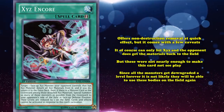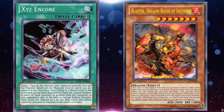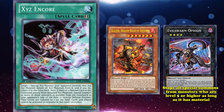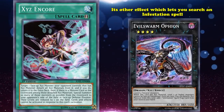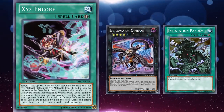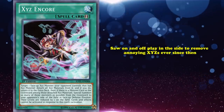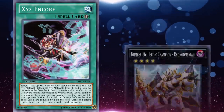Xyz Encore began seeing play right after its release as a side deck staple in Dragon Ruler format. One of the most common budget ways to directly counter rulers was to play Evilswarms, since they had very easy access to Ophion, who stops all special summons of monsters that are level 5 or higher as long as it has material — and all rulers are level 7. What made this card an absolute pain to deal with was its other effect, which lets you search out an Infestation spell, meaning you'd also get access to Infestation Pandemic to make Ophion unaffected by most back row at quick effect speed. This is where Encore came in, as it removed Ophion and couldn't be responded to by Pandemic. This card saw on and off play in the side to remove annoying Xyz ever since, showing up again as pretty much the only way to deal with Rongo Miniat.